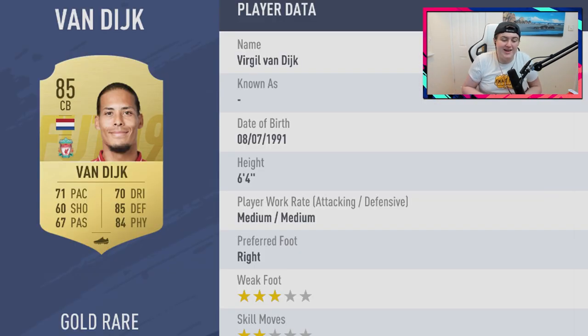The penultimate player is Van Dijk. This card looks unbelievable — six foot four, 71 pace, 85 defending, 84 physical. If you used Van Dijk in FIFA 18 you'll know the man is a god. I'm genuinely convinced this guy is unbelievable and I'm super excited to use him in FIFA 19. Price-wise, 50k plus easily, maybe even 70k. He could even reach the 100,000 coin mark — David Luiz reached 80k last year and Van Dijk has a much bigger reputation.